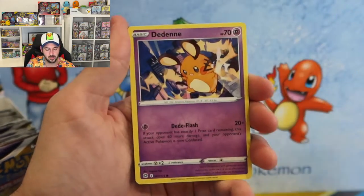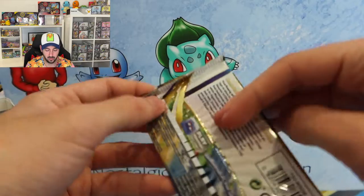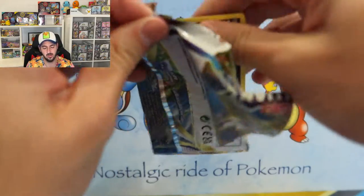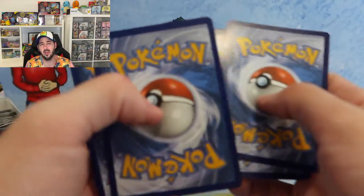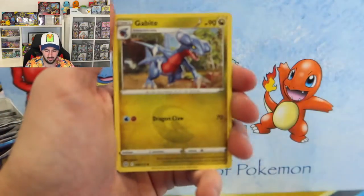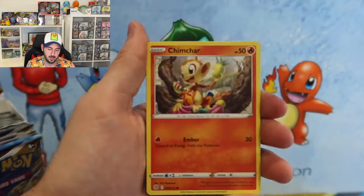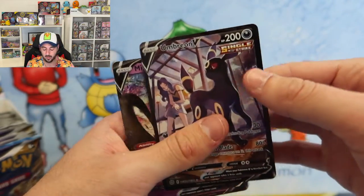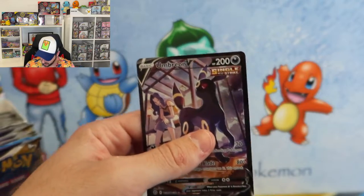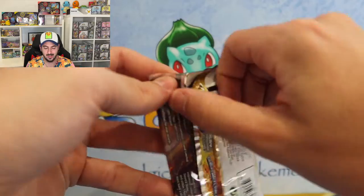Do you ever find that happens to you? Corpffish, Duskull, Corphish, holo Professor's Research. We don't want holos and we don't want these — we want Full Arts and above. At this point it's probably better I just buy the cards, because at this rate I'm going to go broke on one set and there's new sets coming out. Chimecho, Umbreon V — very nice — and a Mimikyu V. Perfect pack. Not bad at all.